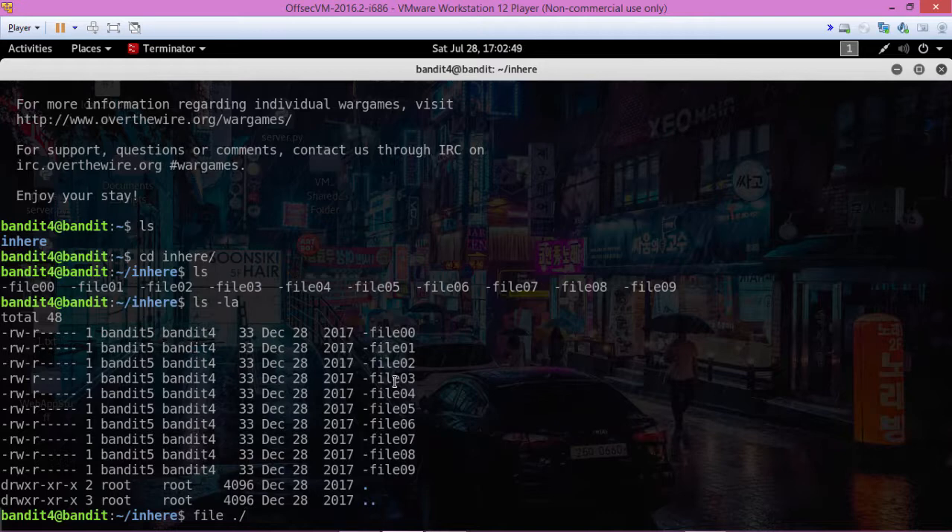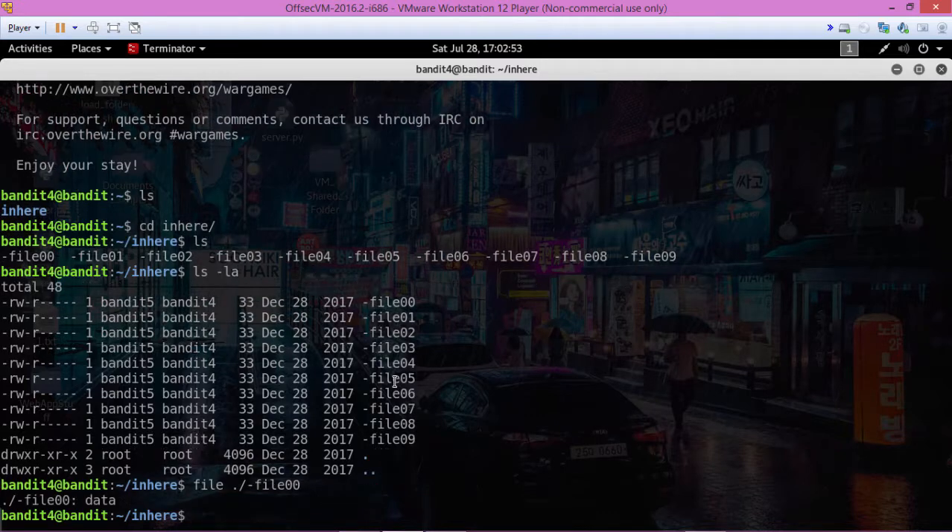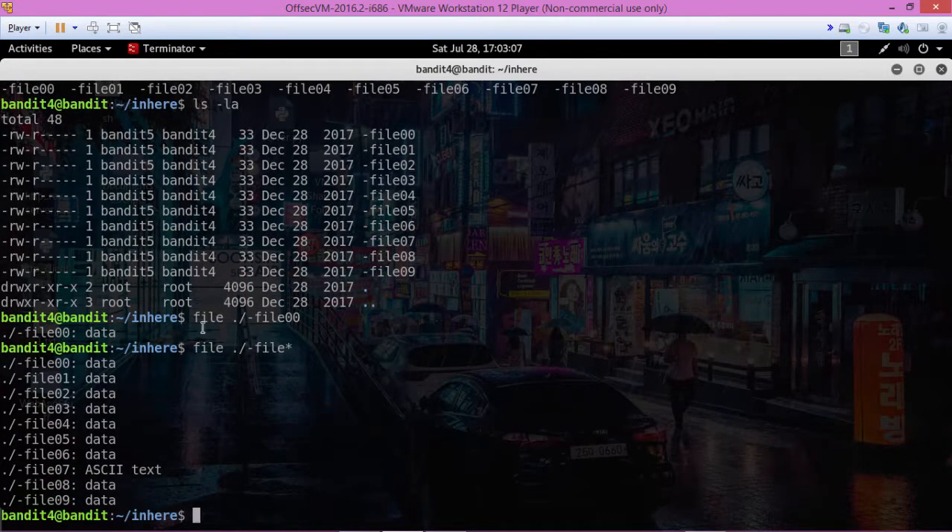This shows us file00 is data. To speed this up, we're going to use a wildcard so we can show all of them at once. We see that the only one that's ASCII text is file07.